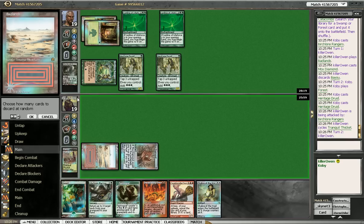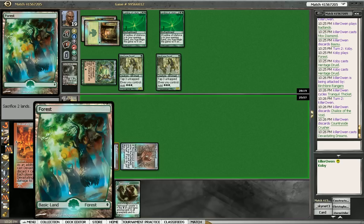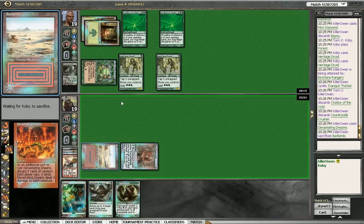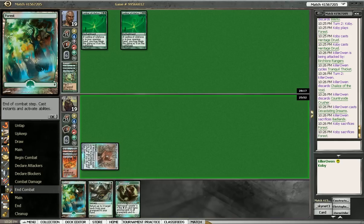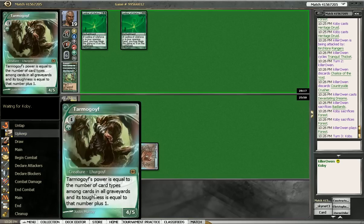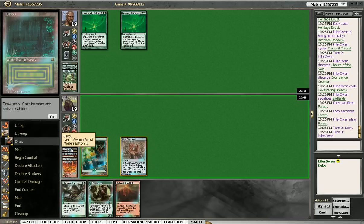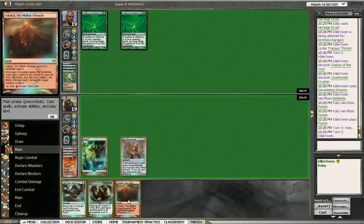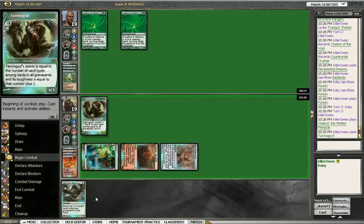So I'm gonna do Devastating Dreams here — hopefully he doesn't take our land. We're gonna choose two, that way he doesn't have any mana. And we get our land, so we're safe. That's good news for us — we'll drop our Forest. I think I'll play Tarmogoyf next turn, and then I can start Life from the Loaming the rest of our hand back. So we'll play Valakut and drop down our Tarmogoyf, and pass the turn.